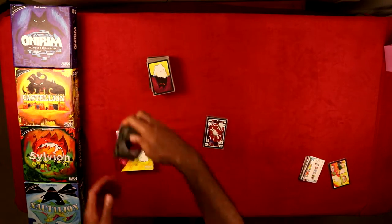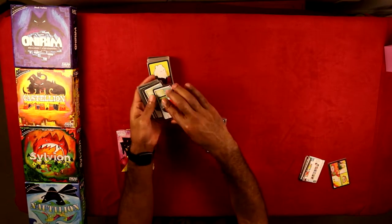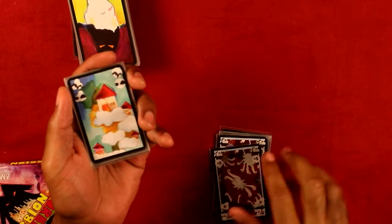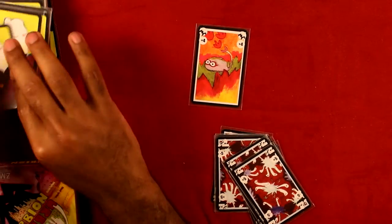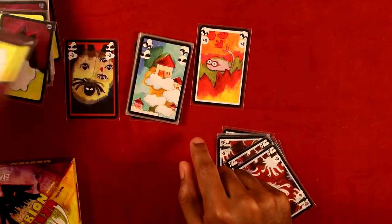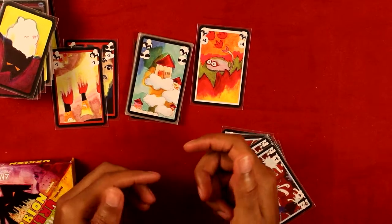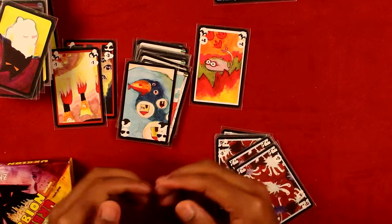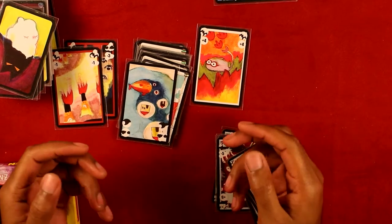Throughout the game, your goal is to claim cities, and you claim cities by placing them in balance — meaning the city will have equal amounts of numbers on both the top and the bottom side, so one side will be positive and the other side will be negative. Once a city is in balance, you will be able to claim it, and that city goes into your victory pile and you'll get another city to replace it. There are going to be four such cities out there at a time, and you want to claim all the cities. That's the gist of the game.